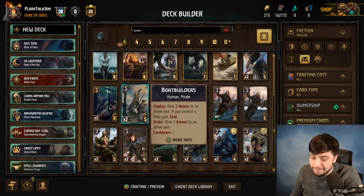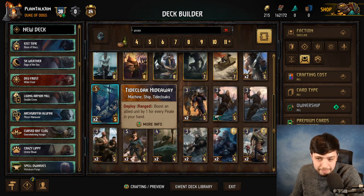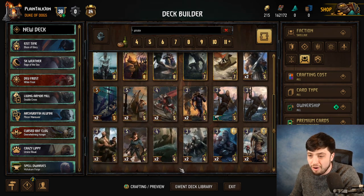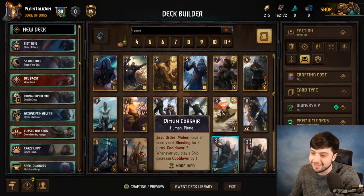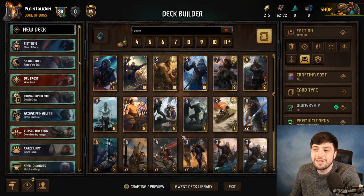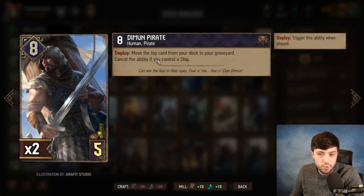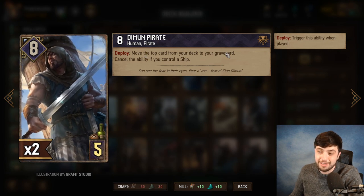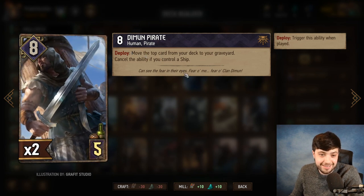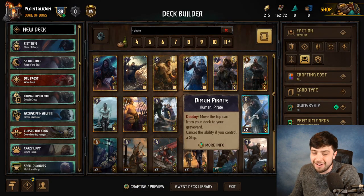Make Boat Builders and Tidecloak Hideaway at least 6-5s. Make Terror of the Seas a 6-6, which is probably where it belongs. You can do stuff like that to get going. Is this an 8-5 with a downside — if you control a ship, move the top card of your deck to the graveyard? Except a lot of Skellige likes cards in graveyards, and on top of that, it's not even that great of an 8-5, because Raging Bear and Bear Witcher are better.